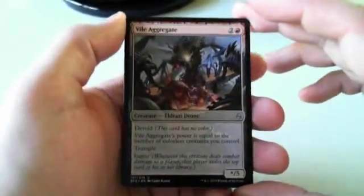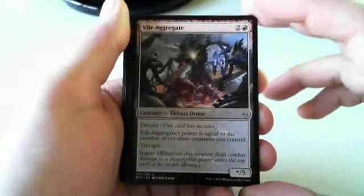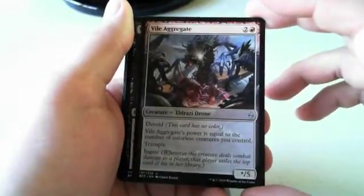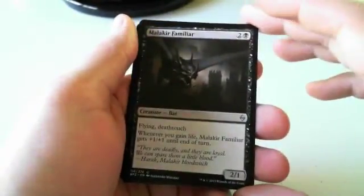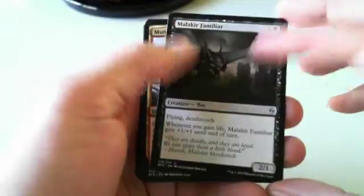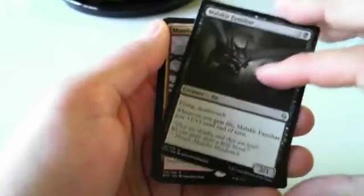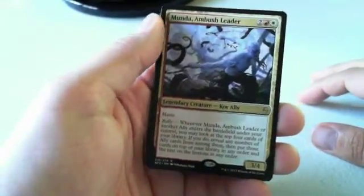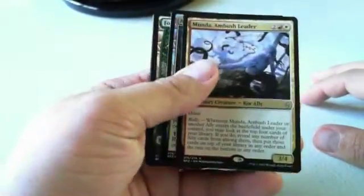Vile Aggregate is a card that might push me off Catacomb Sifter. Starting with it is extremely powerful in the blue-red processor deck because it can be a 3/3, 4/4, sometimes even a 5/5 by turn four or five very easily. Malachar Familiar — wow, these are all all-stars. Three cards I'd really like to pick. I think I'm still on Catacomb Sifter — it's so good if you can play it. But the Vile Aggregate and the Familiar are both definite first-pick quality. Munda, Ambush Leader — not excited. This isn't the kind of first card that makes me want to go into allies since I'm not sure I want to play two-color allies.